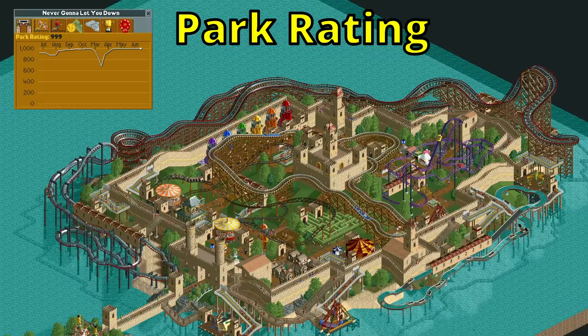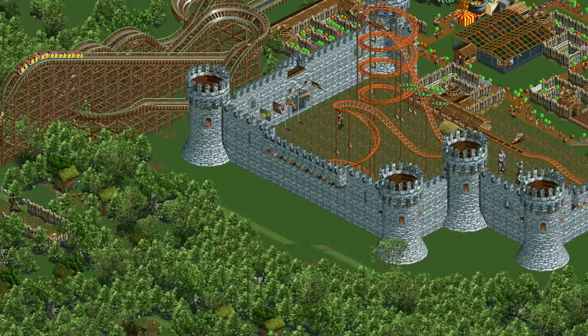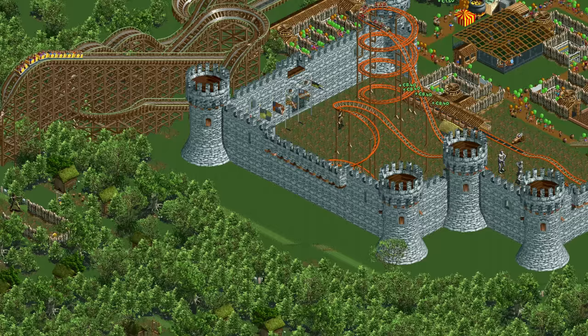And that is how the park rating in RollerCoaster Tycoon 2 works. It is calculated using 9 different variables, of which 4 are really important, and it mainly impacts your guest generation and certain goal types. To learn about another important number in RollerCoaster Tycoon 2 — the park value — you can click right here. Thank you all for watching and I will see you in the next video.